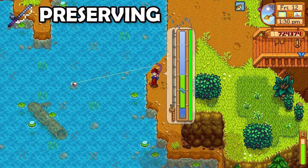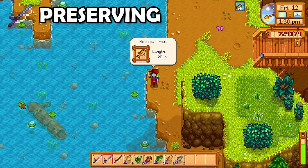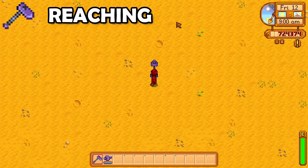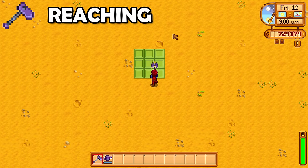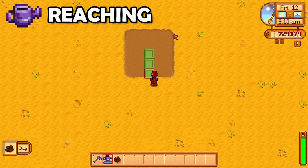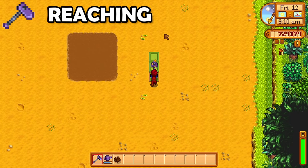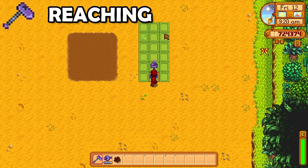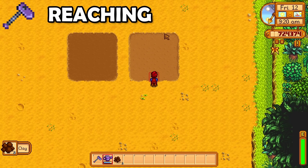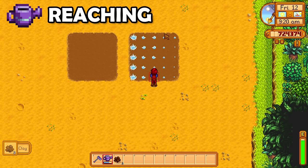Next, we have the Preserving Enchantment. This will give you a small chance that your bait or fishing tackle will not be consumed on the next catch. The Reaching Enchantment is a very interesting one — it will add another layer to your tool's maximum charged range. Instead of holding down to a 3x6, you can hold further for a massive 5x5. To be honest, I am very conflicted with this one. It's slower but slightly bigger.